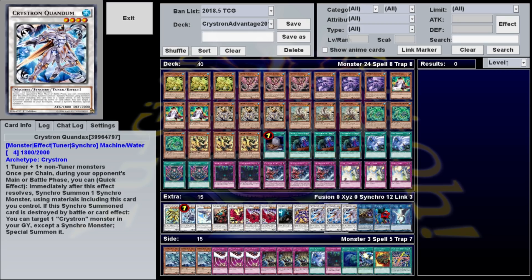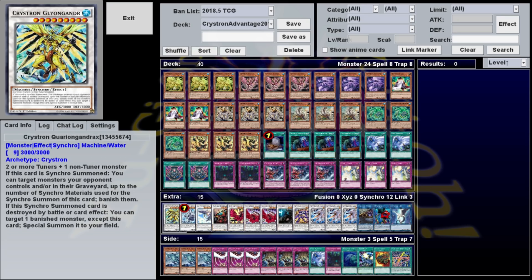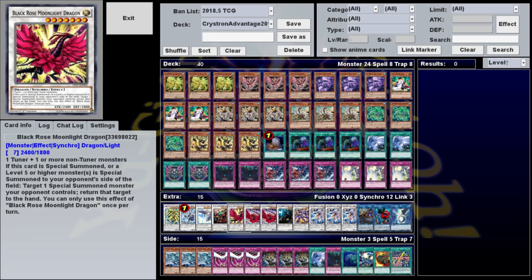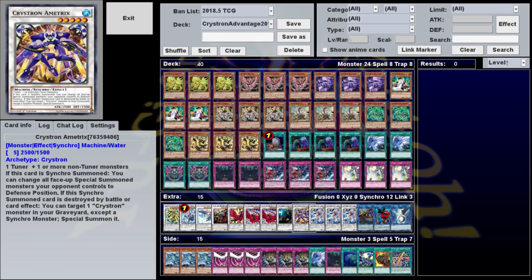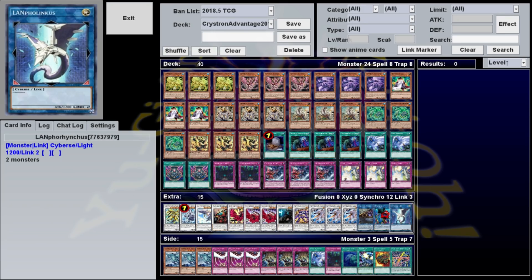Our extra deck consists of three Crystron Quondax, two Black Rose Dragon, and one each of Queryon Gondrax, Trishula, White Aura Whale, Samurai Destroyer, Black Rose Moonlight Dragon, Powered Insectatron, Crystron Amatrix, Clifford Genius, Mystar Boy, and Lamphrasynchorus.